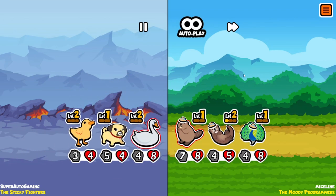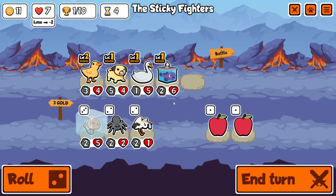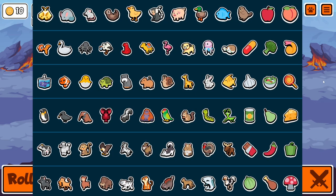Damn, he has the big boy. He had a really strong turn three — he got turtle though. Let's get clown in here. Stork is good, but I think we'd rather find goldfish or swan.